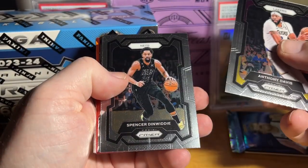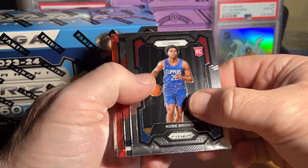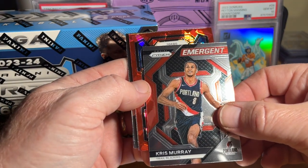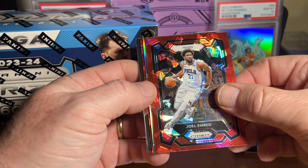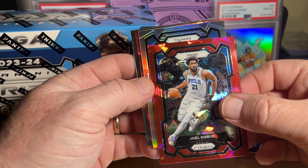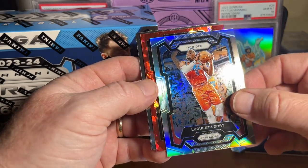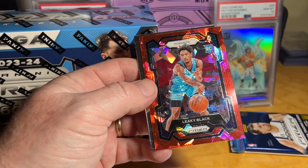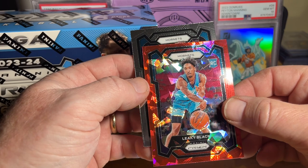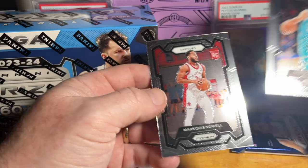A.D., Dinwiddie, Manu, Covey, Brown, Chris Murray. Joelle — got a silver facing this way. Thunder, Dort. Hornets, Hornets — ooh, Leaky Black. I don't think I've got any of his cards yet. And K-Stator Marcus Noel.